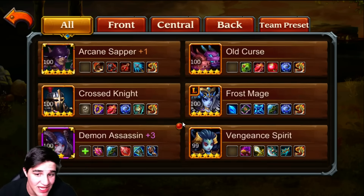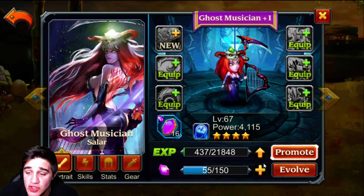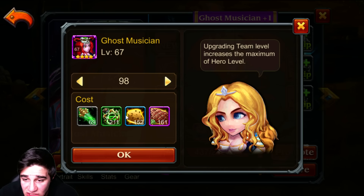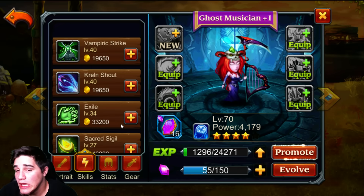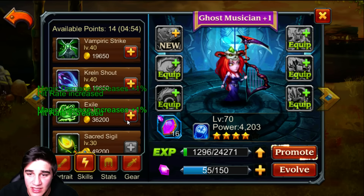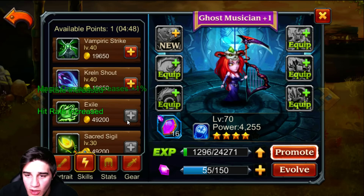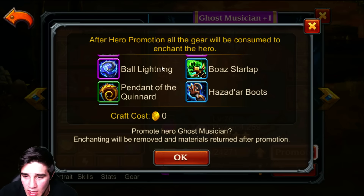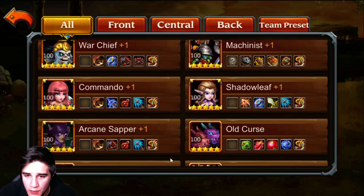Also, someone corrected me — it's the Ghost Machine, not the Machinist. I need to level her up but I don't want to use all these good items. That's another reason I want to promote the Dwarf Warrior to Red Plus 2 first, since we already have all the gear we need for the Ghost Machine — we just need to get her level up. So let's promote her.